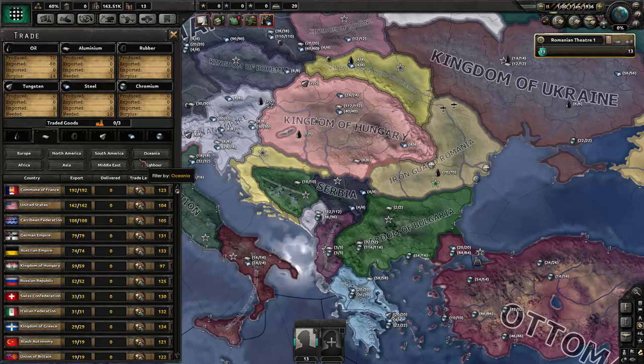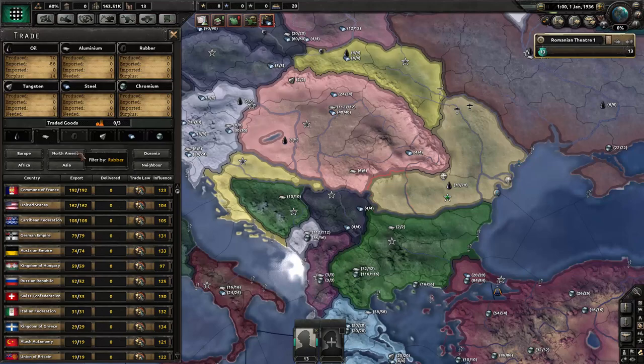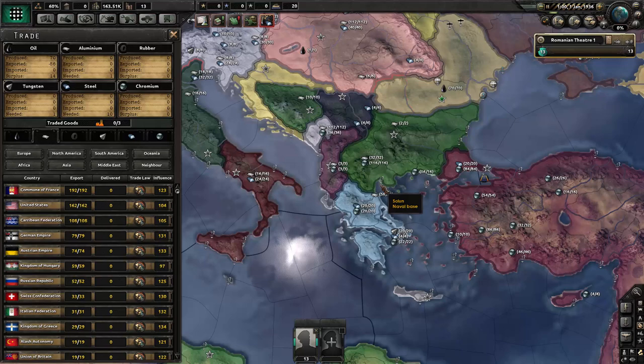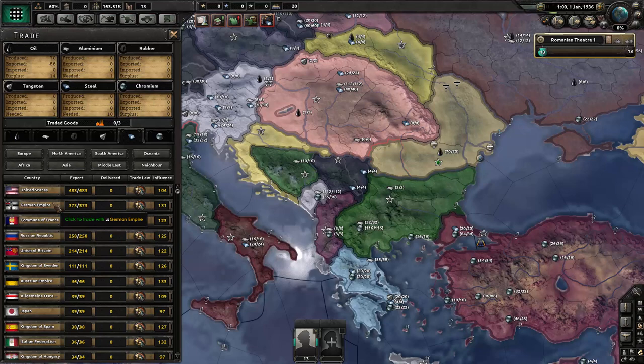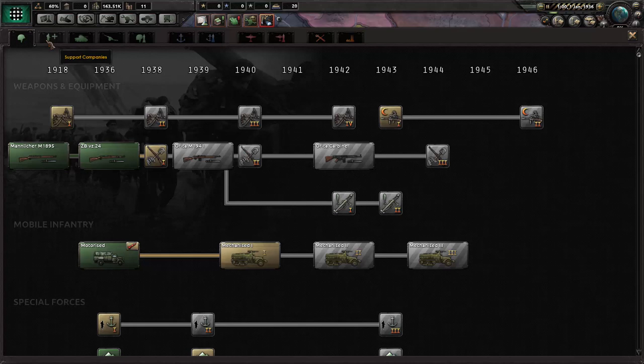Let's see what resources we need. We have a pretty good surplus of oil — we have 70 oil. Once we take over Hungary we're going to be set. Look at all that iron and aluminum. We're going to take over everyone here. I forgot how much chromium is in Turkey too. We need some steel — we can trade with the German Empire. We also need one tungsten, one aluminum. We have three resource slots, which is pretty sweet.